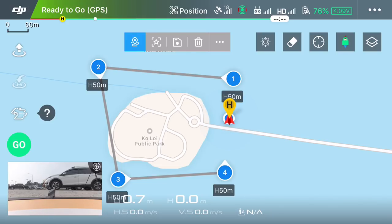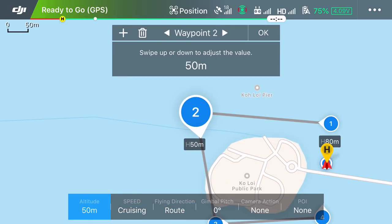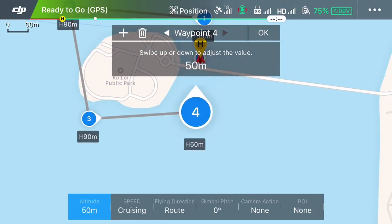You can see each waypoint has a height, and we can adjust that height for each individual waypoint. To do that, you push on the waypoint and then stroke the screen up or down to adjust the height. You can select the next waypoint by clicking on it, or in the top menu you can click the right arrow to go to the next one, and we just do the same for each waypoint.